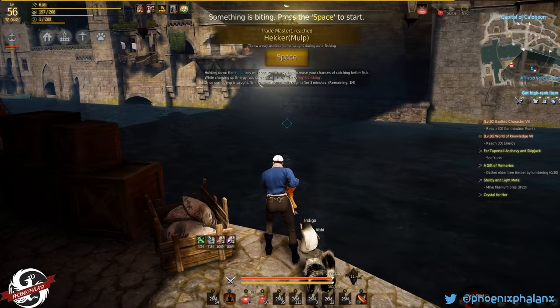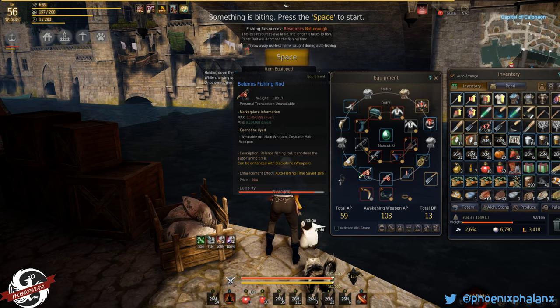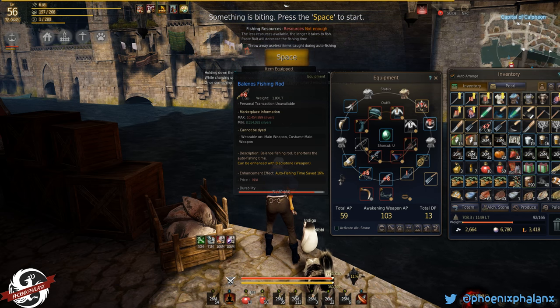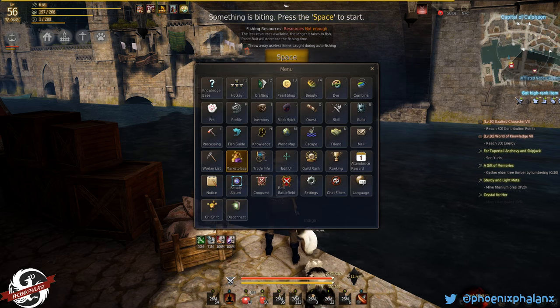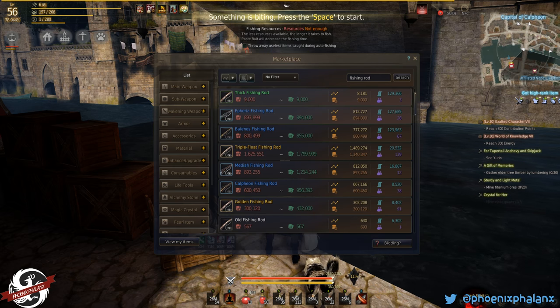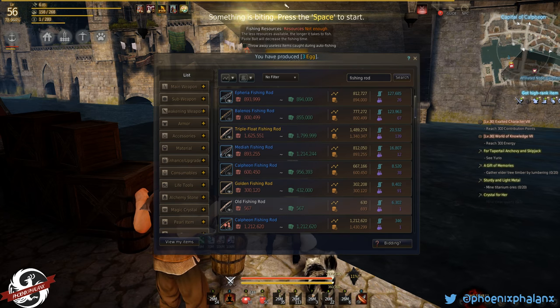Here I am in Calpheon. I have a couple different fishing rods. Balanos is what I normally do — it has higher durability than most. You can also buy fishing rods on the marketplace. Lots of different kinds. You can get an old fishing rod through a first quest of fishing or purchase it from NPCs.